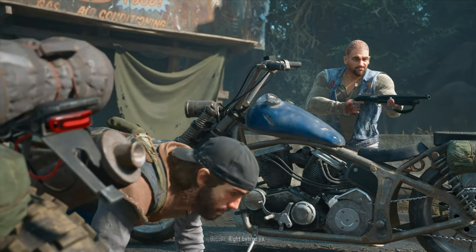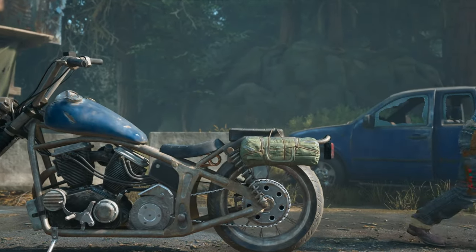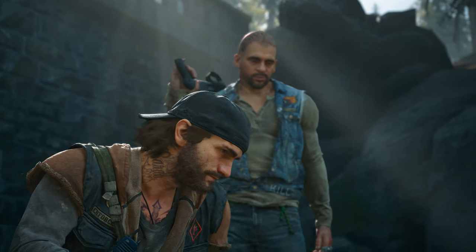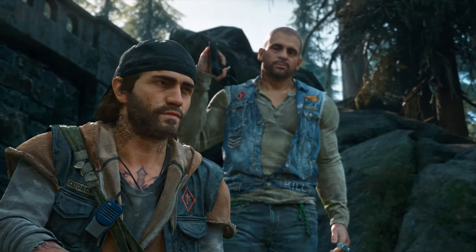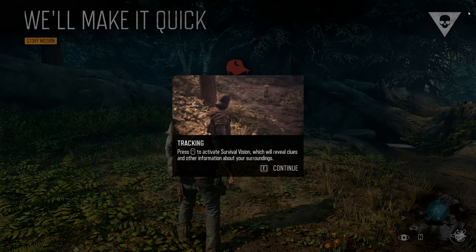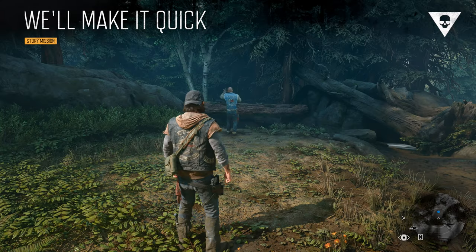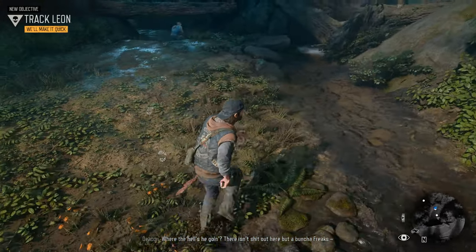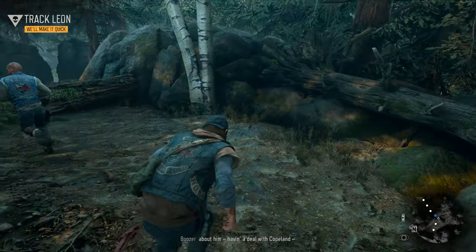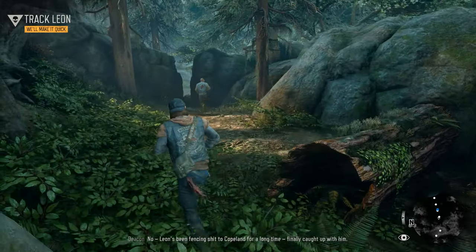My bike's leaking! He went that way — come on. Press middle mouse to activate survival vision, which will reveal clues and other information about your surroundings. There's a bunch of footsteps. No — Leon's been fencing stuff to Copeland for a long time, and it's finally caught up with him.